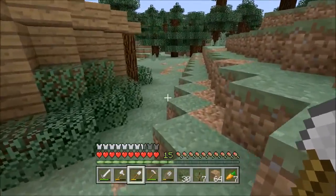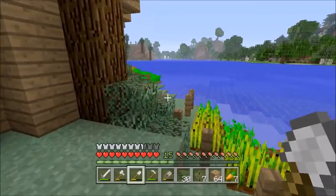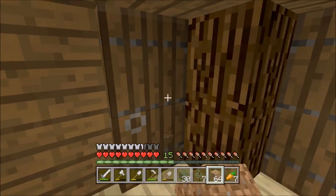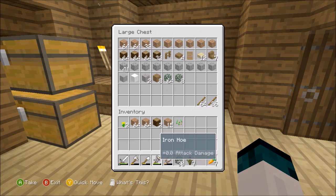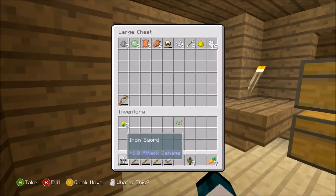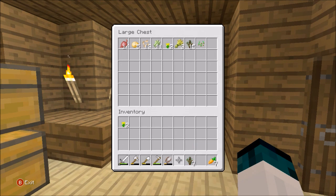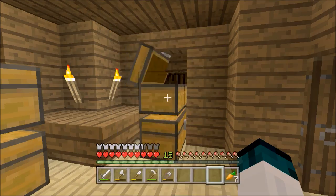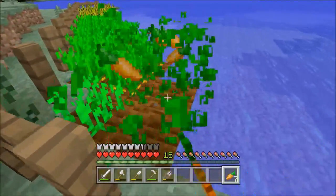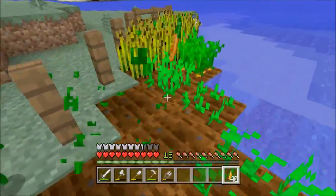My next plan is to build a dock for the starter home — that should look awesome. Look at all this dirt we have now. I'll keep it since I sometimes use dirt to cover poles or for terraforming. I remember in HeroCraft Season 1 all those holes were in the ground and I had to use a ton of dirt, and when we made our gold farm I had to terraform a mountain with dirt so it didn't look weird.